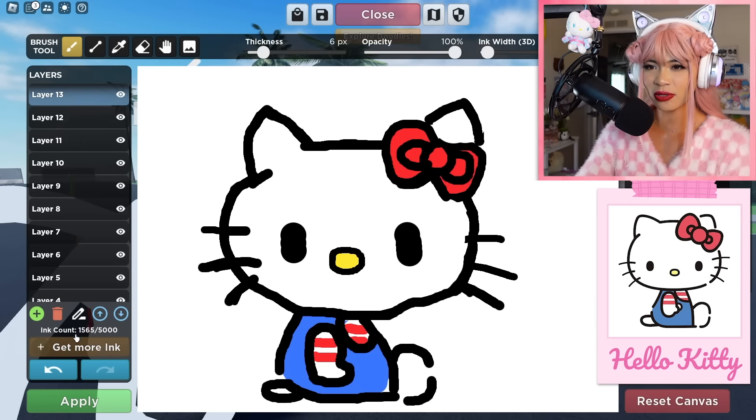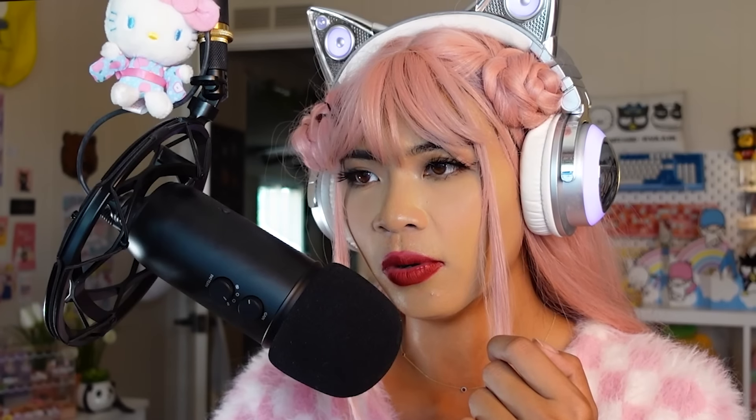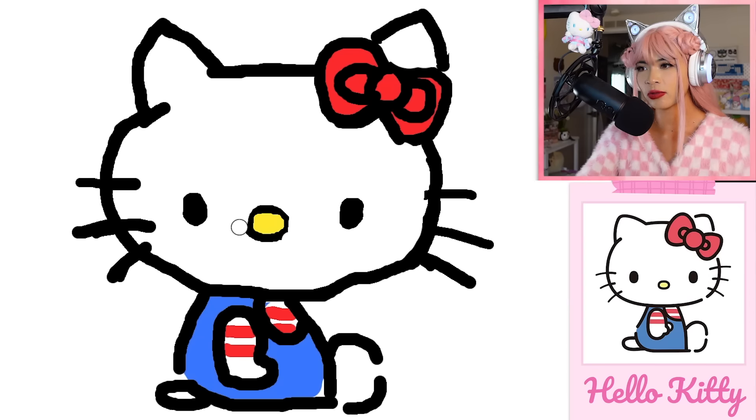How did they make her eyes look so cute? Let me carve out her eyes a little better, like that — make them proportional to her head because they were way too big before. She looks sad — why? Don't be sad, Hello Kitty, you're in good hands. This is tough. Who knew drawing Hello Kitty would be so hard?